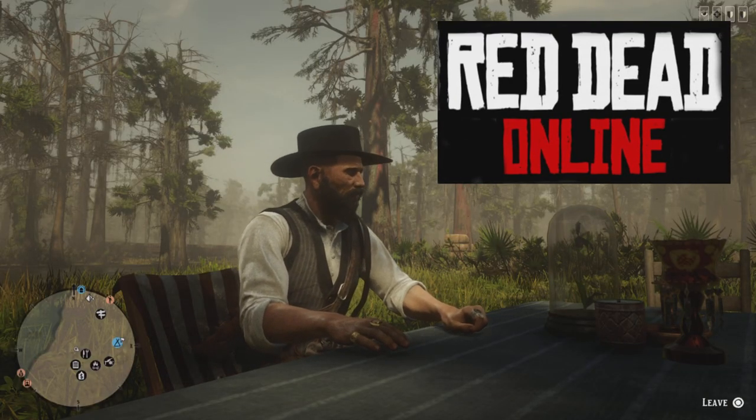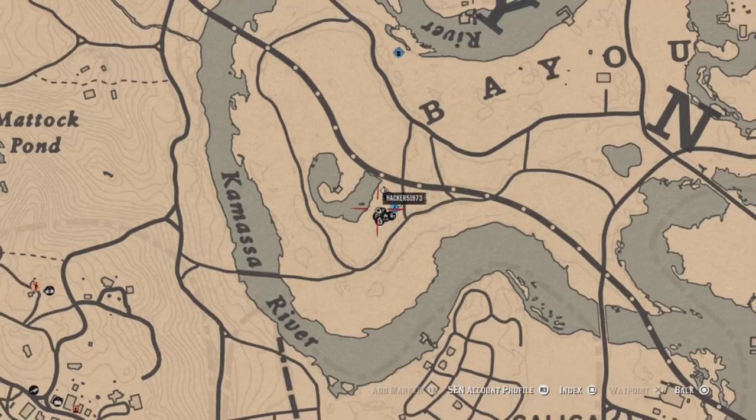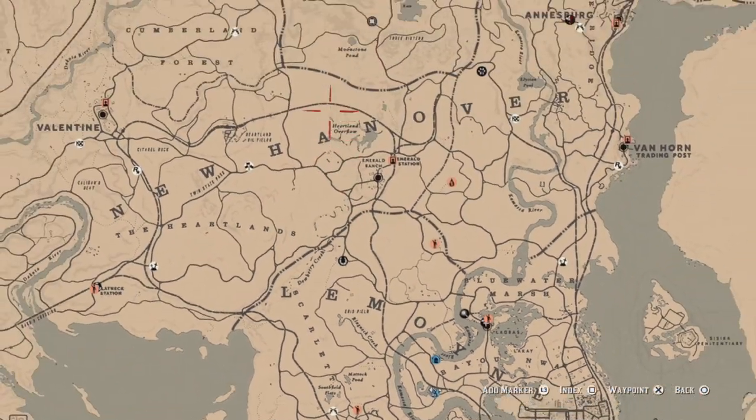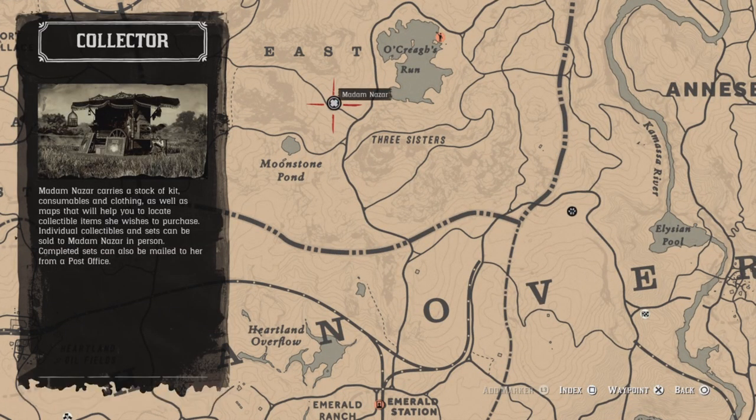Hello everyone, this is Sacker, welcome to the channel. Today's Thursday, February 10th. Here's a list of daily challenges. Madam Nazar's location — she's gonna be located up here, she'll be near the Grizzlies Run, and the nearest fast travel is gonna be Emerald Station.